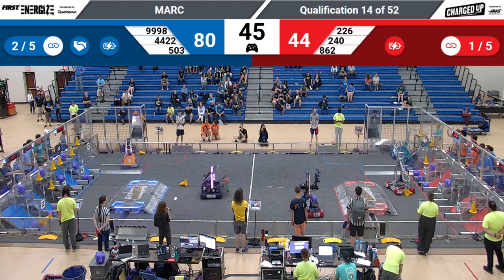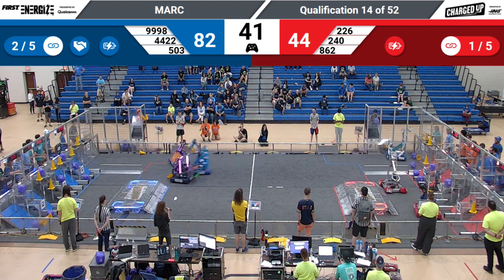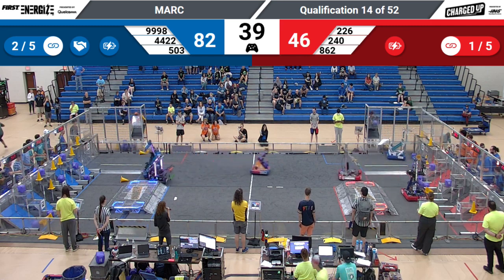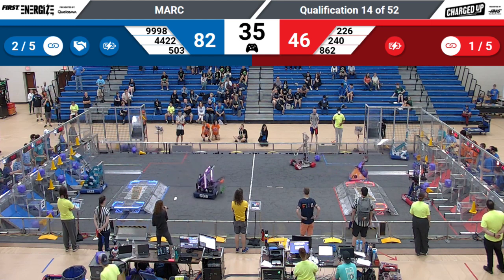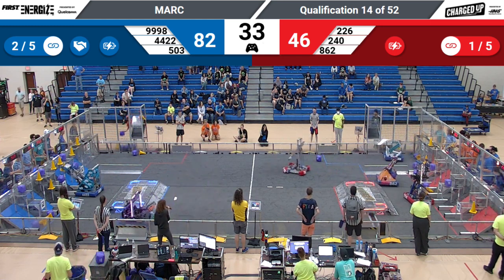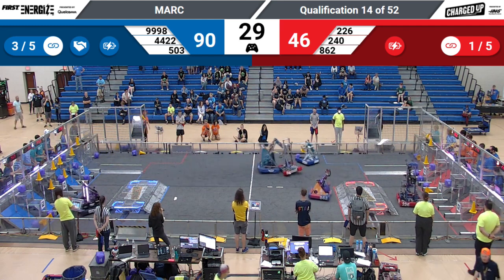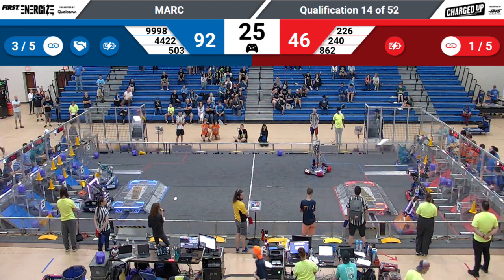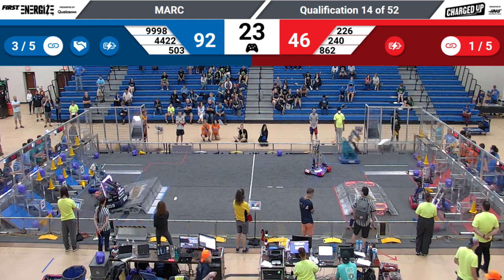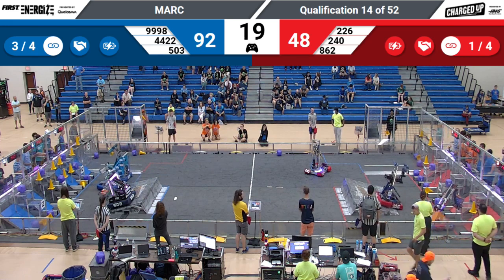Hammerheads grab a cube taking it back to the red side. Tempest pushes that cube into the lower row. Let's see where Hammerheads put their cube — it's gonna fall down to that lower row. Twisted Angels scoring again on the blue side. Thirty seconds left. Another big collision there between Tempest and Twisted Angels. We've got those Burritos going up — they're gonna score on the center row.